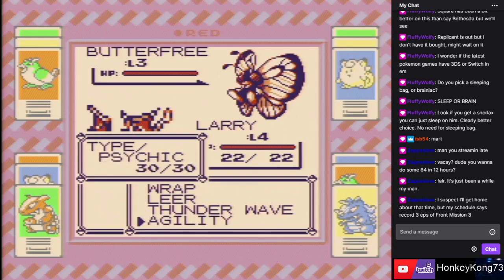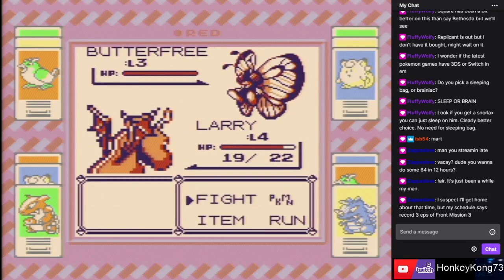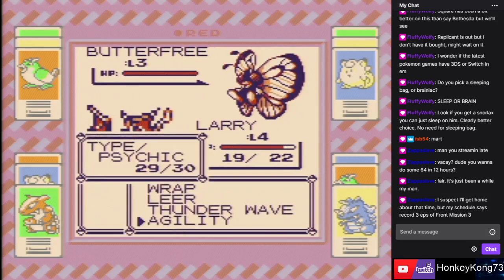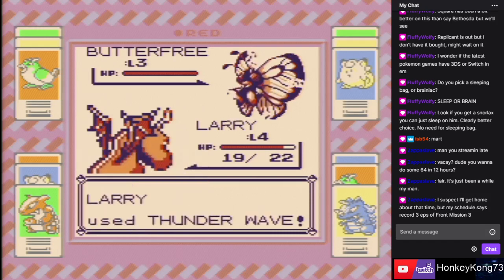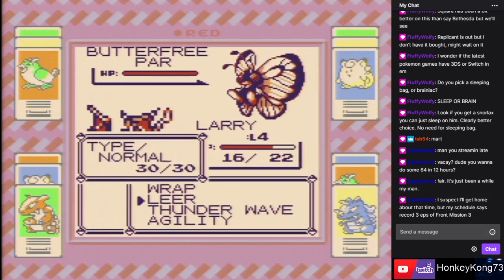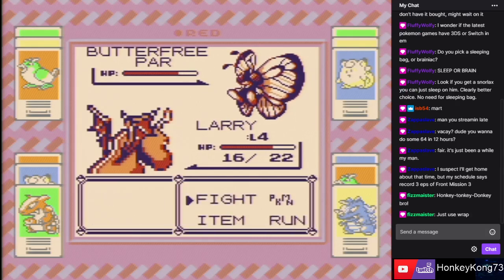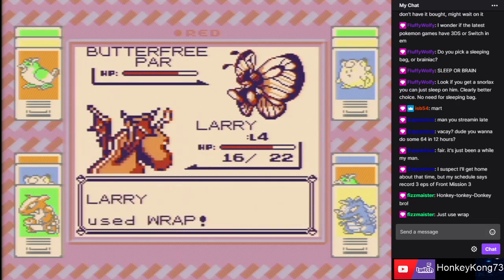Wrap, Agility — he's got a lot of shitty moves. We need a TM for you as soon as possible, my dude. Using Wrap sucks. You needed a level or something — I would kill for Tackle, I never thought I'd say that. It's effective, it's just like, I have to press the button so many times. And I'm playing on actual hardware so I can't fast forward — gasp, shock, horror!